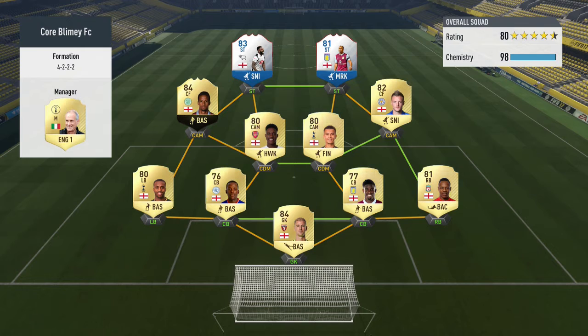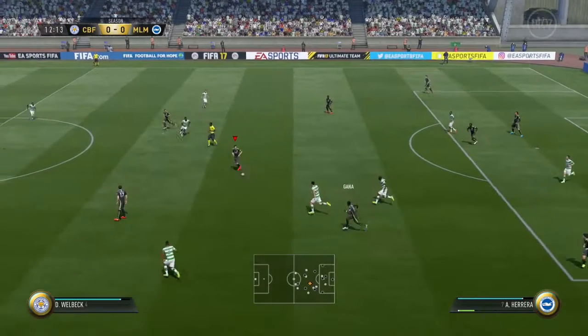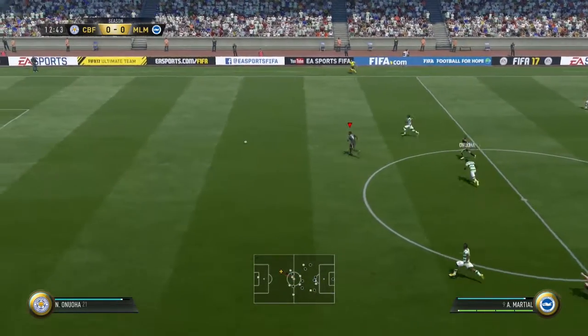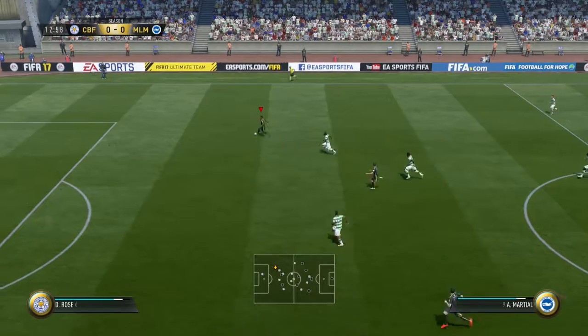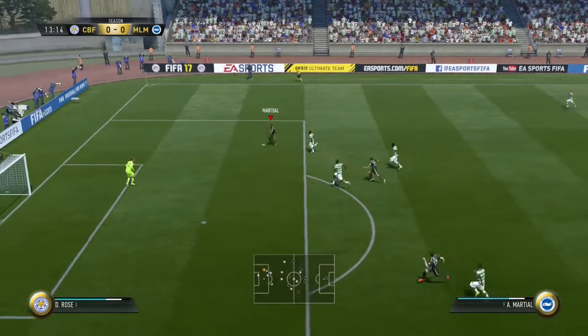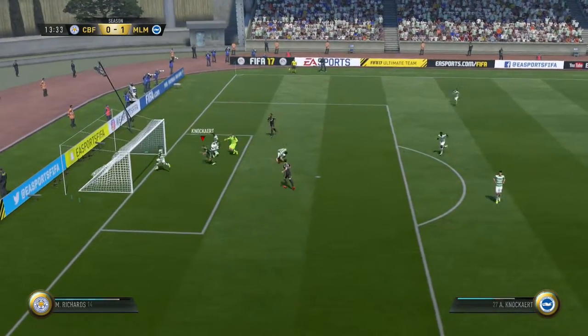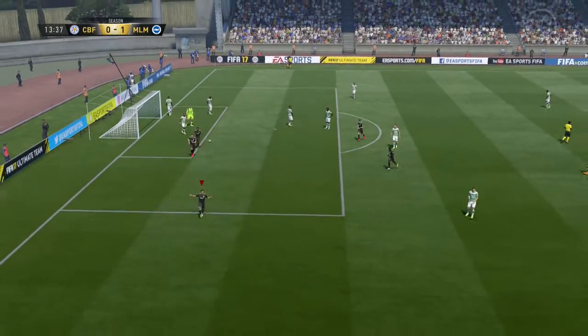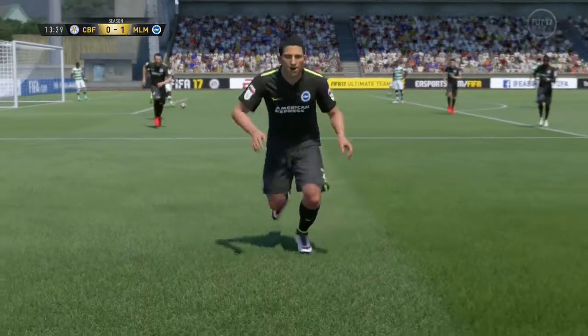Going into game number three, we get matched up against a very interesting-looking English side featuring Darren Bent. We would take a lead in this match as we get on the end of a poor back pass with Martial — it comes off the keeper and Knockhart manages to put his chance away into the back of the net, and we take a 1-0 lead inside 13 minutes.